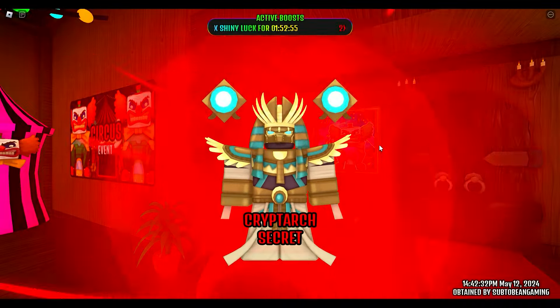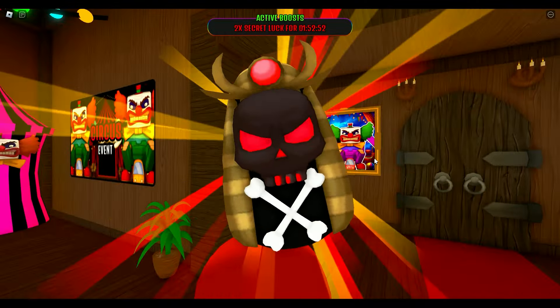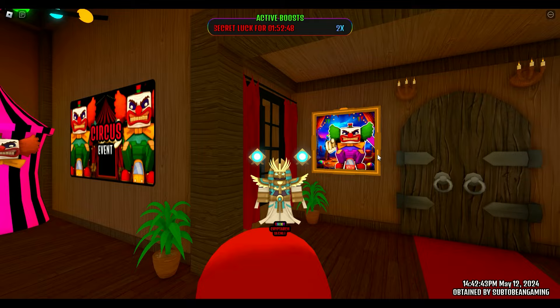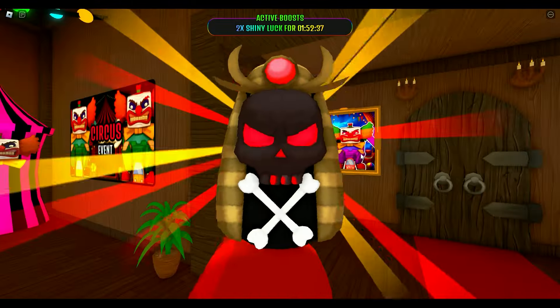1, 2, 3, 4, 5, 6, 7, 8, 9, 10. Come on, one more Pharaoh would be nice — at least, please. 1, 2, 3, 4, 5, 6, 7, 8 — shiny Crypt arc, nice! 9, 10. And the last 10 — shiny Pharaoh please, can we get a shiny Pharaoh?